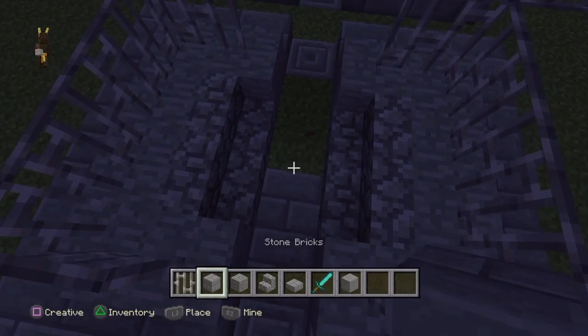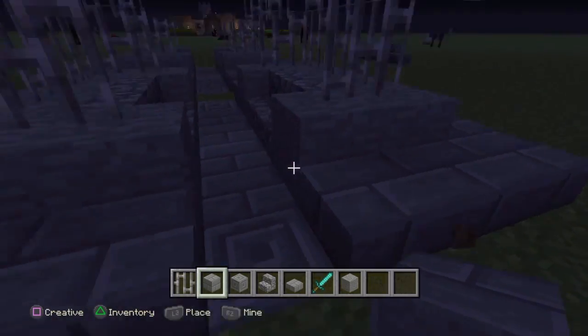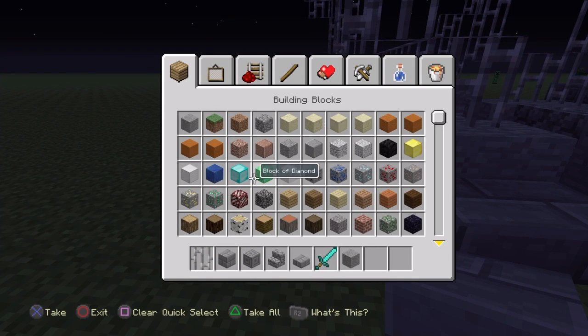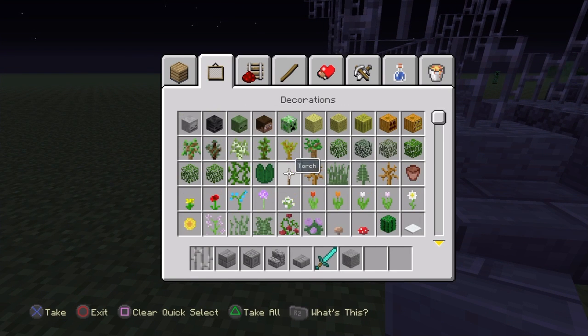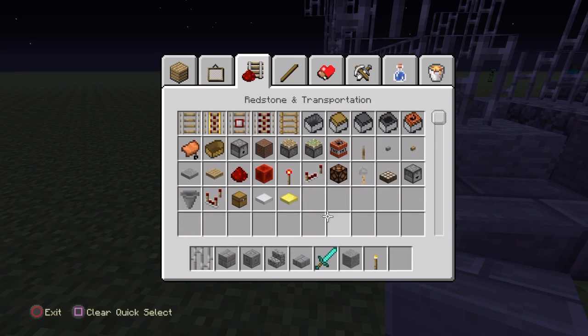We're going to need to add our stone bricks, so just break the grass and then set it in like that.